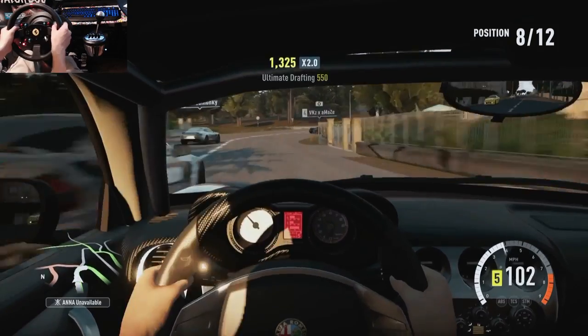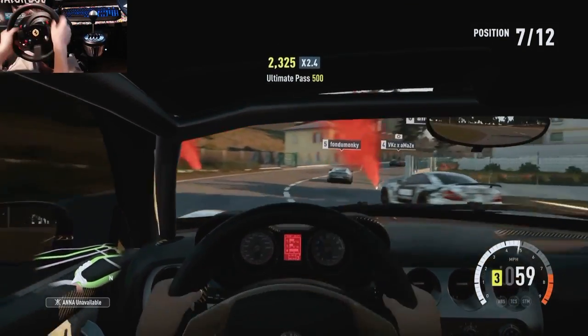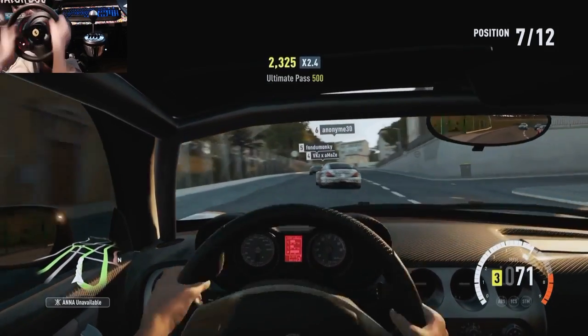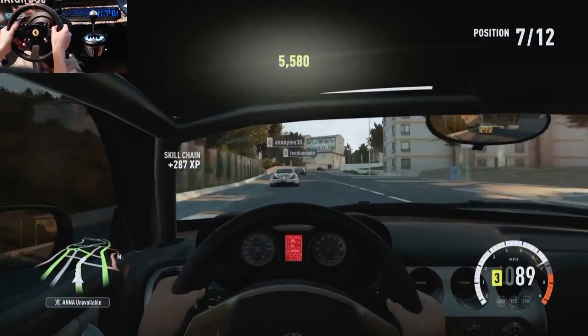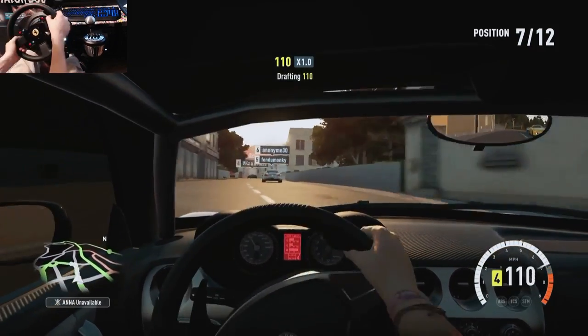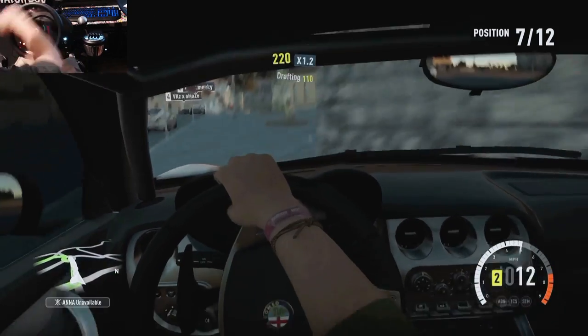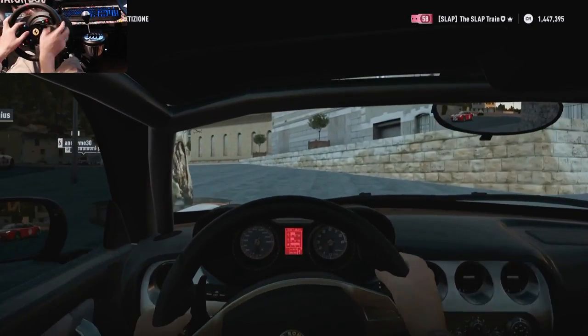We're 35% done this race. I gotta focus right now. Alright, we're going to restart that. So — ice milk: you get yourself a cup, fill it with about three cubes of ice, a nice sized cup.